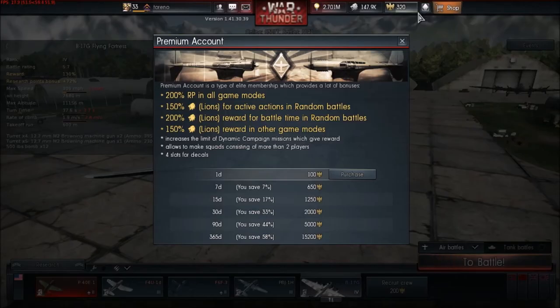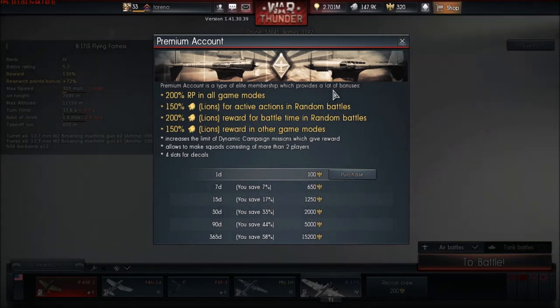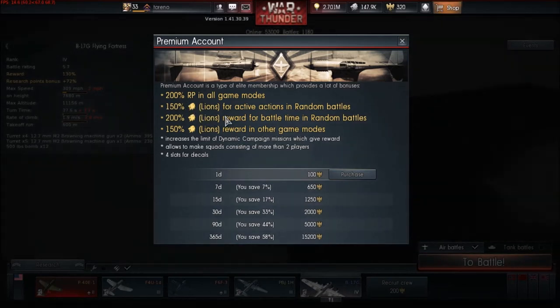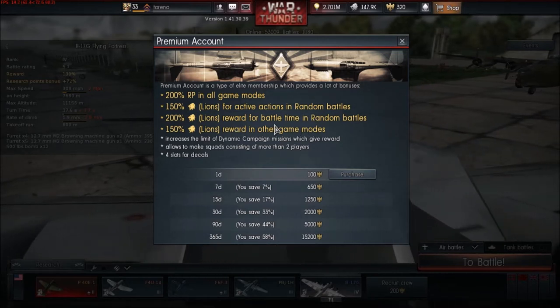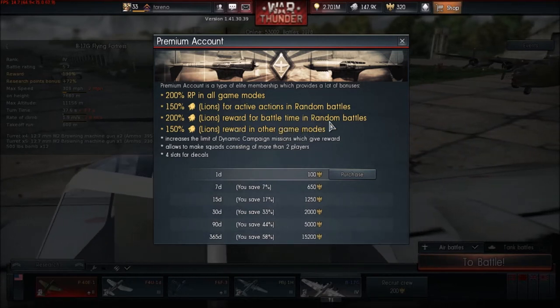Something else that can help boost your RP points and Silver Lions is a premium account. I don't have one — I may have had one for about two days from some competition reward. Basically for 100 golden eagles you get 200 percent RP in all game modes, 150 percent Silver Lions for active actions in random battles, and 200 percent Silver Lions for battle time reward in random battles.